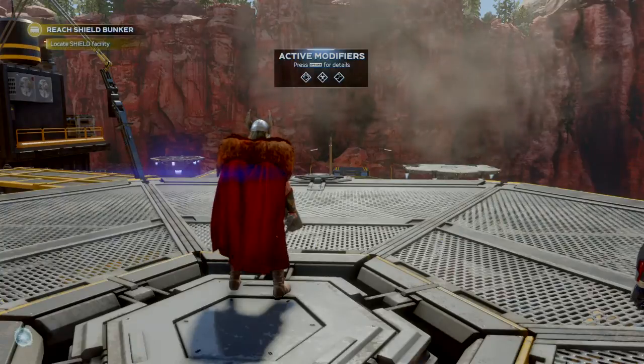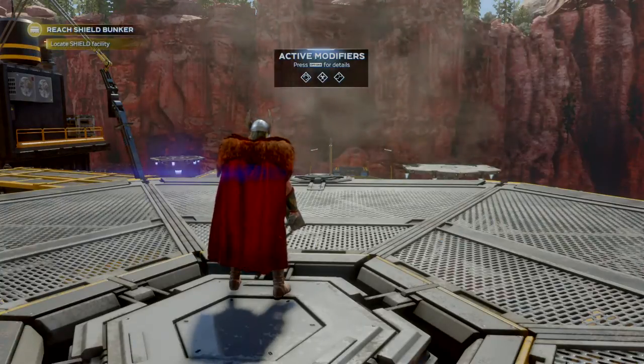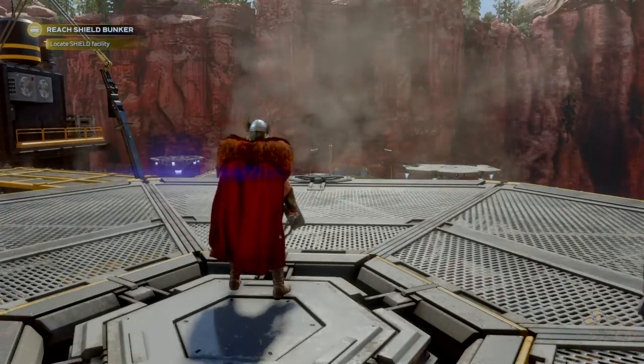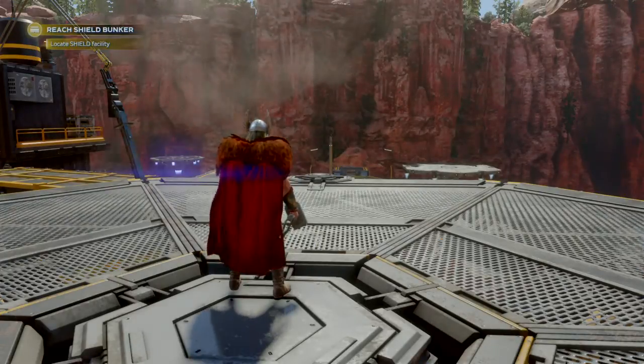I don't have the exact location of the vault. Your signal detector should pick up a shield frequency when you get close to its location. Scout out the area ahead of you to locate it.